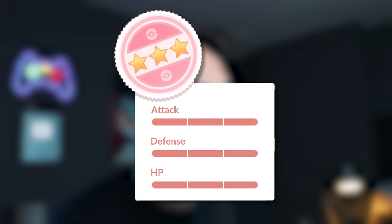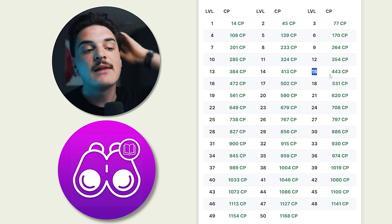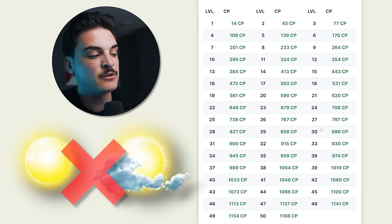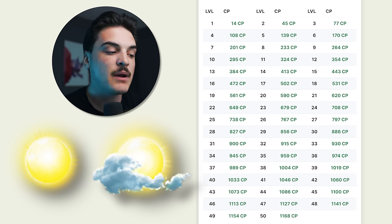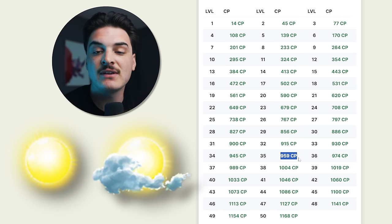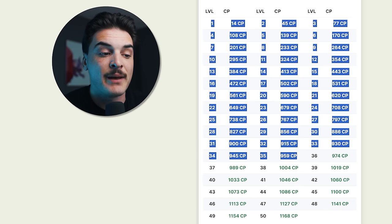With the event details out of the way, let's get into the tips, starting with the perfect IV CPs you should be looking out for for Bellsprout. On screen is Bellsprout's perfect IV chart from level 1 to level 50. If you get a Bellsprout from research, level 15 is the catch level, so 443 CP is what you're looking for. For wild non-weather-boosted catches, the level 30 Hundo is 886 CP. In sunny or cloudy weather, the level 35 Hundo is 959 CP.